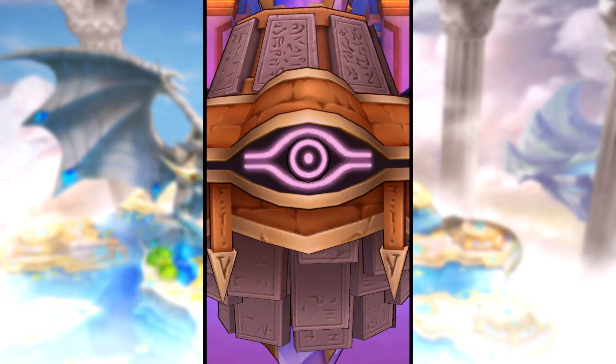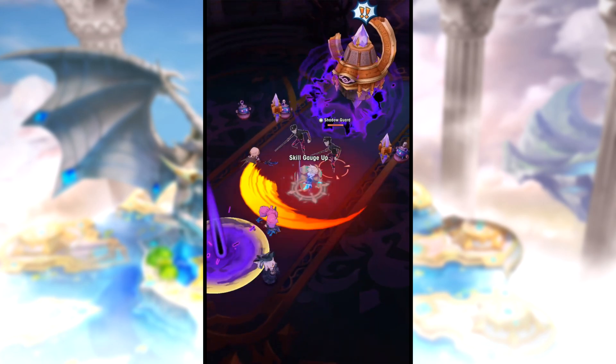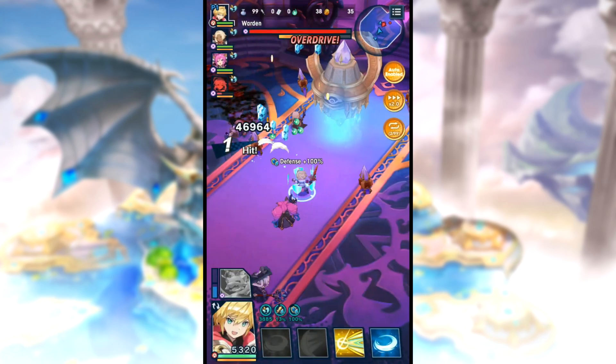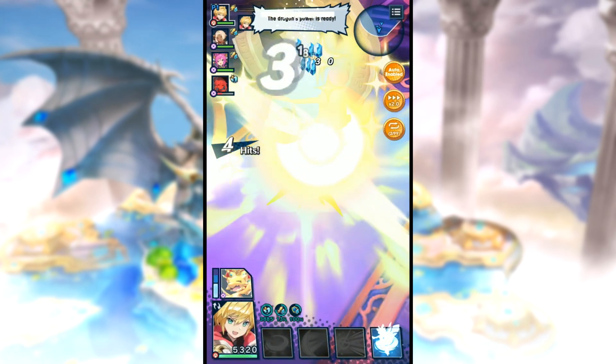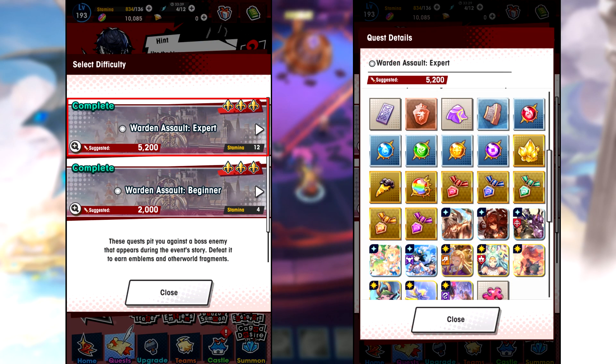Hey, what's up guys? I'm just here with a quick PSA. Many of you guys are probably already aware of this, but there's a really good map that you can farm in the Persona collab event. It's really similar to the one that we had back in the Monster Hunter collab. The map that I'm talking about is Warden Assault Expert.